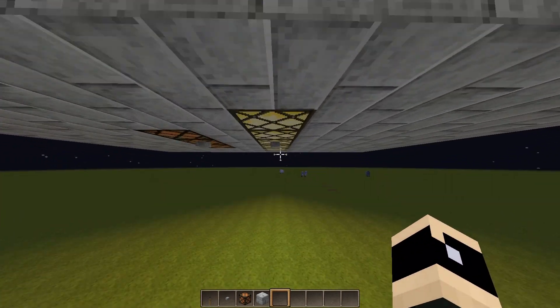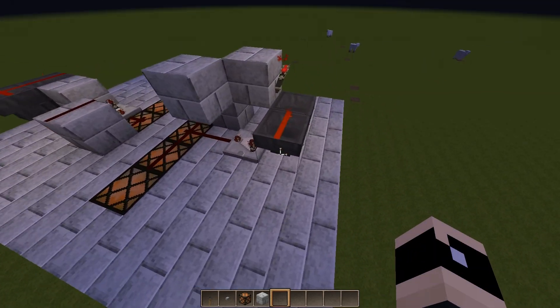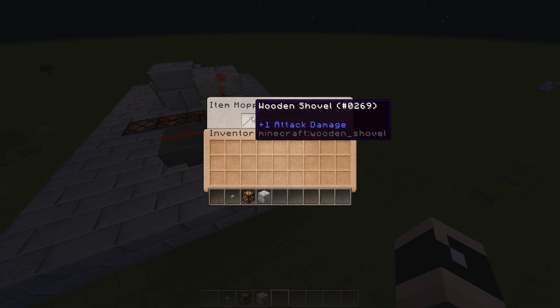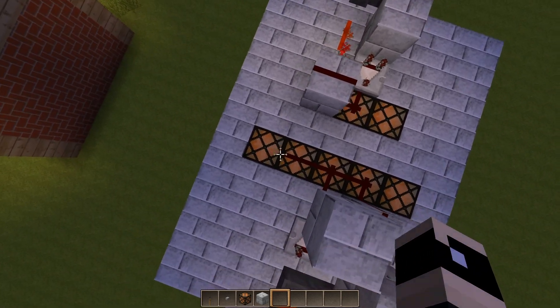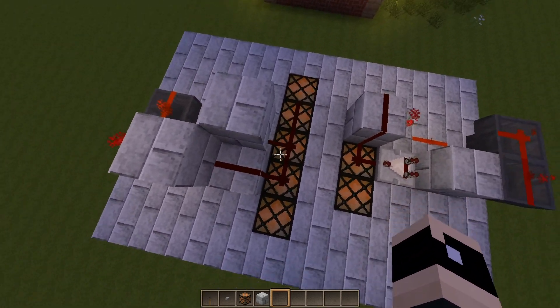And you can make it up to 5 wide with a few small adjustments. You just need a non-stackable item, like a shovel, and then you can make it 2 longer, and these two lamps on the side will also get powered, and you just make this signal 3 long here.